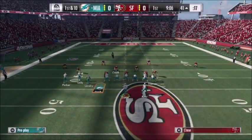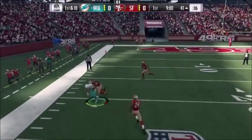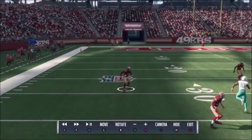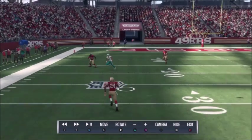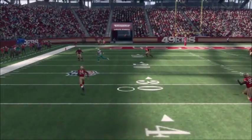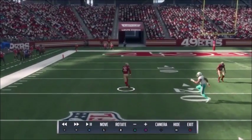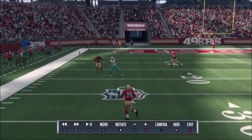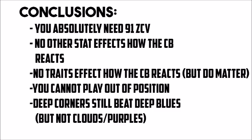Last thing - I'm going to show you the deep corner routes still seem to be glitched out. We have a 91 zone corner on the outside, Johnson, and he catches it - he doesn't really break on time. Looking at the replay, deep corners were the only route I tested where I couldn't get the CB to break on time. This is aggressive, not conservative, at 91 zone - I could not get him to react properly. The ball is three quarters of the way there when he makes his break. Something about deep corner routes just doesn't work the same way.